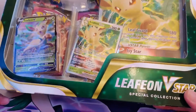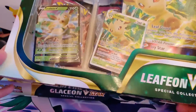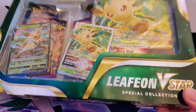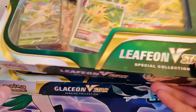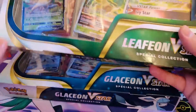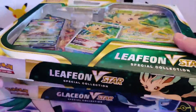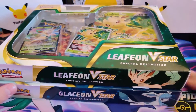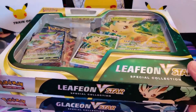These are promo cards - the normal Leafeon and the Leafeon V-Star, and also the Glaceon V and V-Star. Very nice. It comes with four packs, those big ones. Let's just open the packs and see what we're gonna find inside. Let's go!